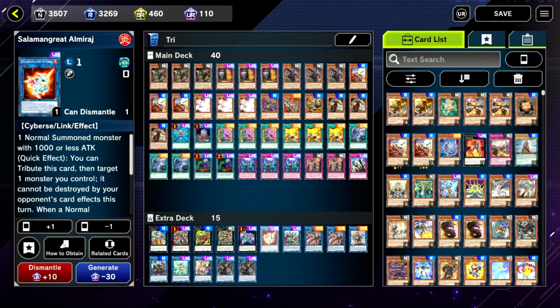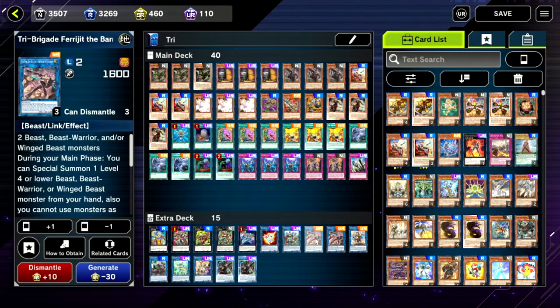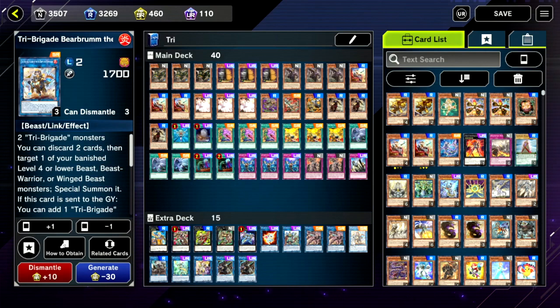Onto our Link monsters: a single copy of Almirage — this is for weird hands where you've only got a Kit or a Nervo, helping you get cards into the grave and get plays going. A single copy of Double Dragon Lords — this lets you banish two from the grave and it's just a free interrupt during turn one. Two copies of Ferrijit is plenty — this gets you an additional summon, helps you dig deeper into your deck, opens up extra zones for more linked monsters.